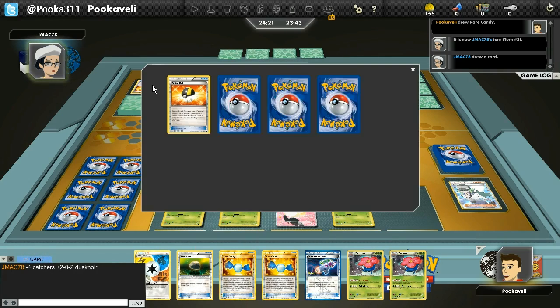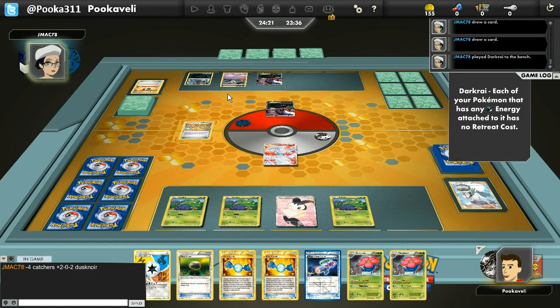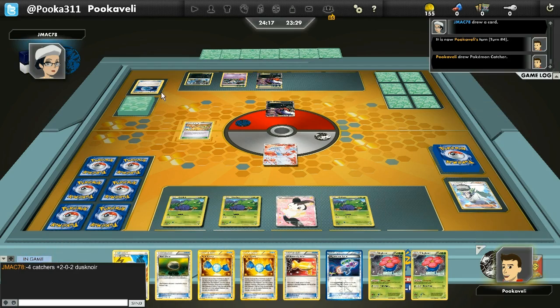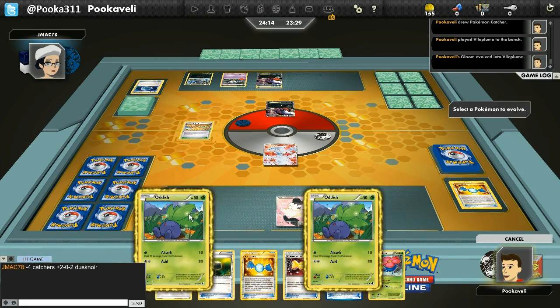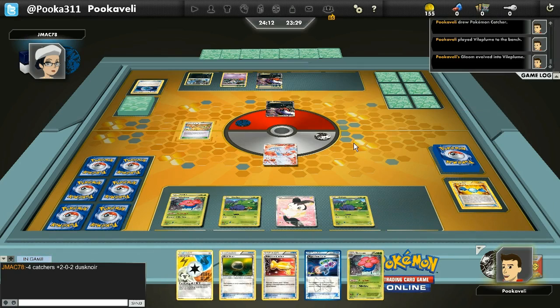I'm going to actually have a very strong turn two with two Rare Candy into two Vileplume. But beyond that, I am going to need the Tropical Beach again probably. My opponent says he's minus four Catchers plus two Dusknoir — so he took out the Pokemon Catcher and went with Dusknoir instead. So I'm going to Rare Candy into Vileplume, and then Rare Candy into Vileplume.